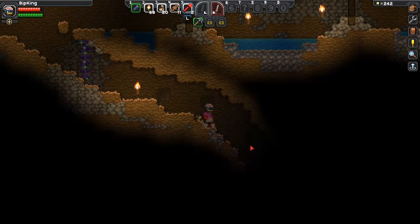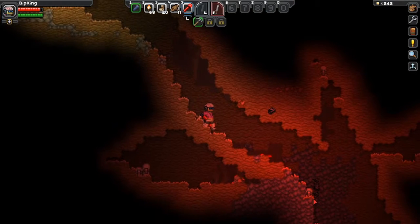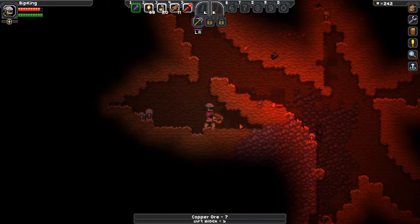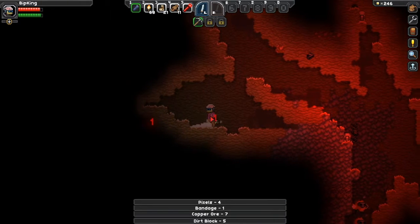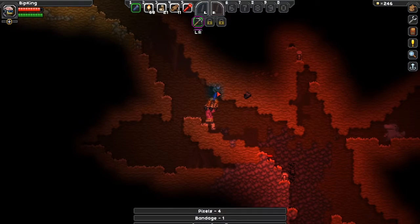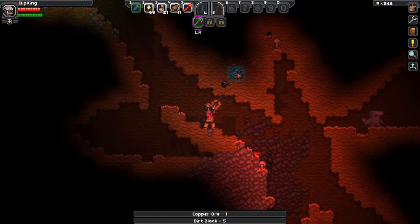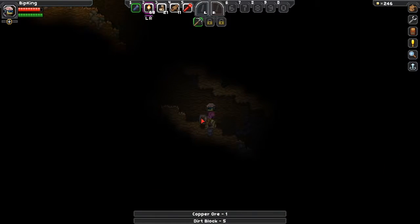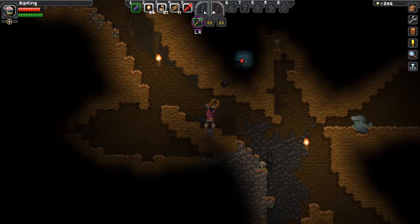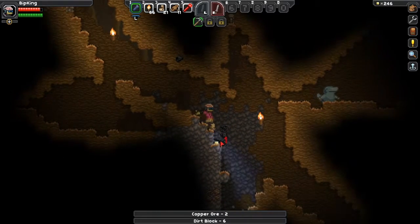I just found some flares and I want to try throwing one down here — oh, that's pretty good lighting actually! So you can find these little items. And flares are temporary at least — but that's pretty cool. I found the flare in one of these little pots.